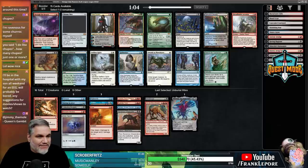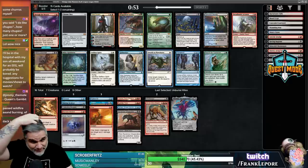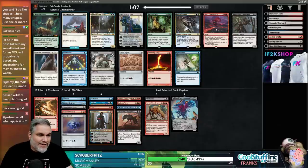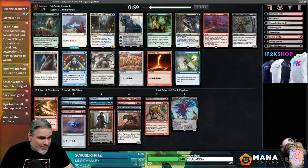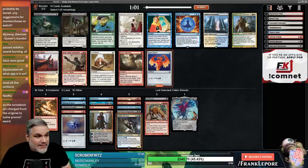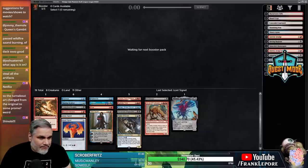There's a Dack Fayden too. I love the Swords to Plowshares with the Argyle art. We passed Wildfire - we have no way to take advantage of that, we're not a Wildfire deck, we have one Signet. We're a deck with Thieving Skydiver and Pestermite, both of which fly, and Fallen Shinobi is a pretty sweet card to put into play with those. It's Izzet Signet - it's on-color and really good.